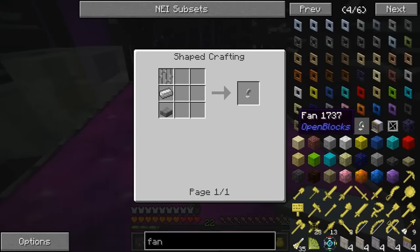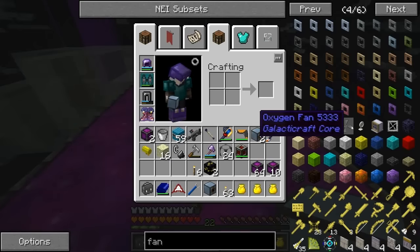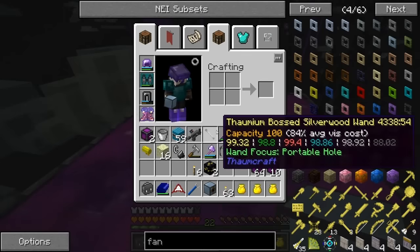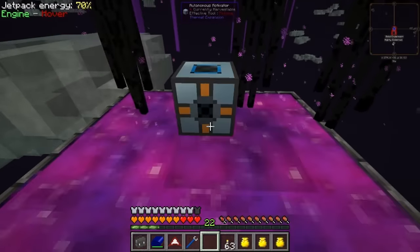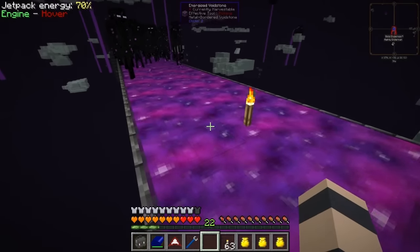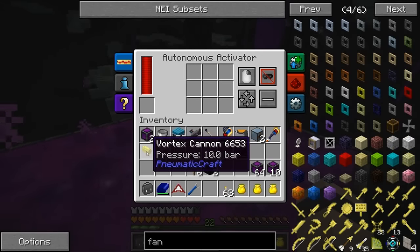Let me show you possibly one way we could do this - one really fun way. I'll put down some light temporarily. I'm thinking we could do the open box fan. This thing is extremely good for mob farms because it pushes mobs about eight blocks or so if I remember right, and it doesn't require anything except a redstone signal - super easy and cheap way of moving mobs around. But since I've done that before, I'm wondering could we do a mob system that uses a vortex cannon - that's this yellow thing from Pneumatic Craft.